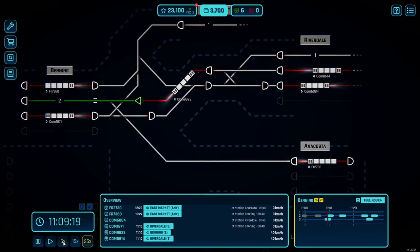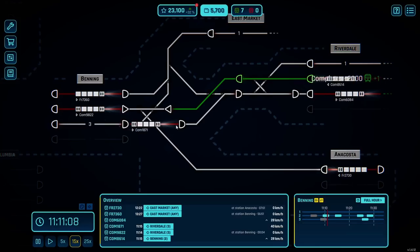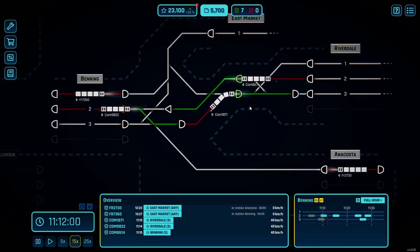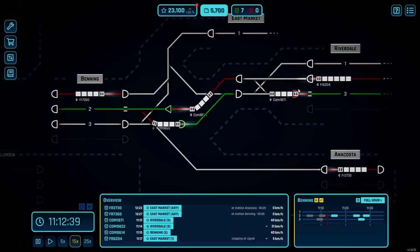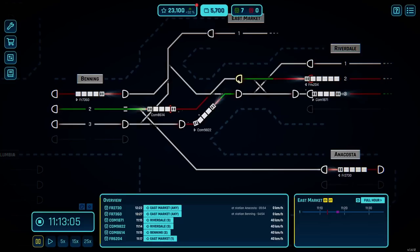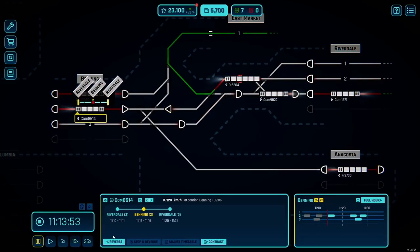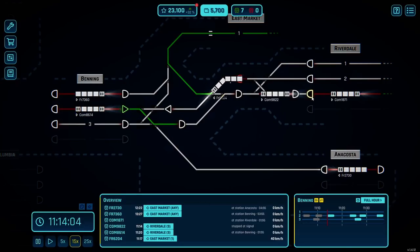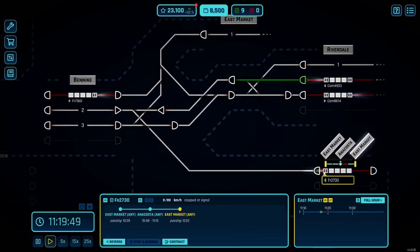Clear them all the way — bang bang bang — and then we can put this guy down in that track. Automatic signals are a handy thing. Clear him all the way. We don't have this one yet — okay, yep, it's fine. What track is he going on? He's going on two. Clear that, clear that — he is going to East Market, clear him all the way. What word did you say the most in this episode? Clear. Clearly it was clear. This one's got a long unload time — the unload times do vary.